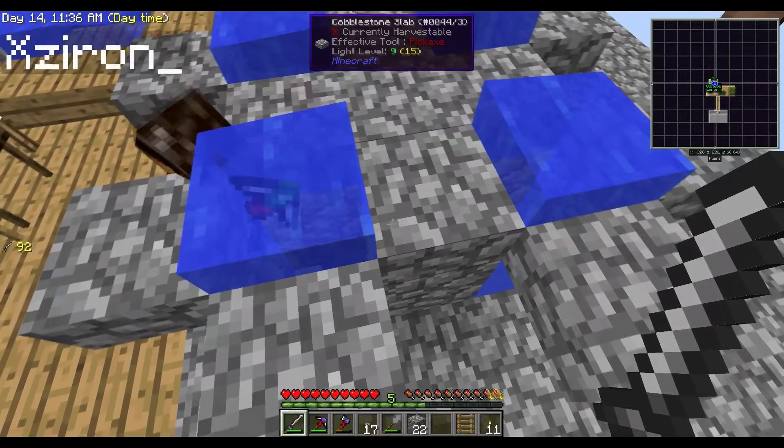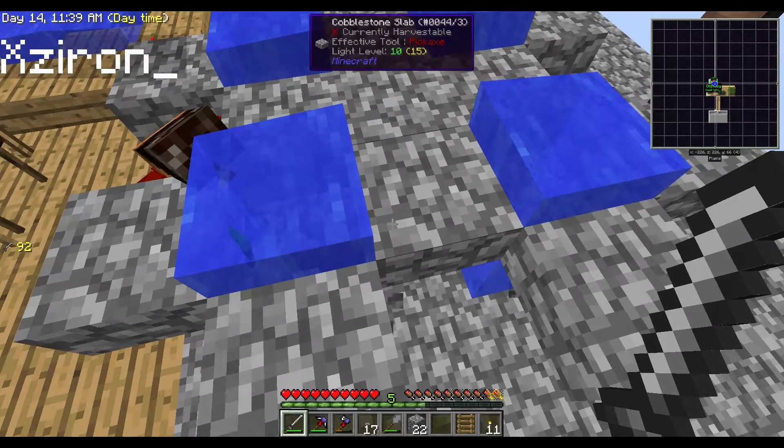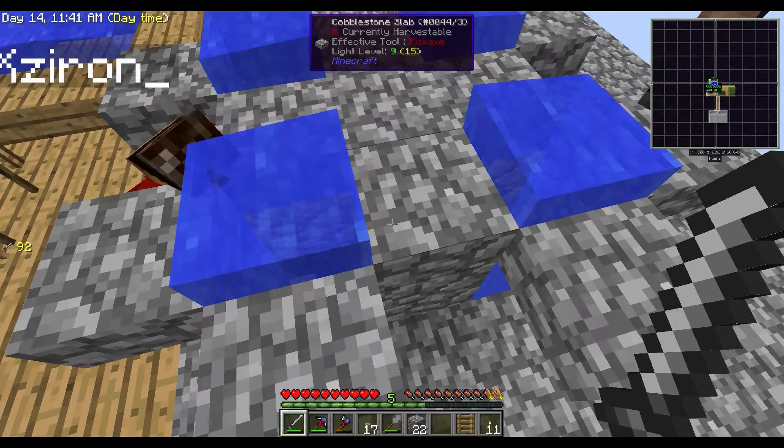So with Vein Miner, you hold your grave key, or whatever you've mapped it to, and bam, you get four. That is so huge.